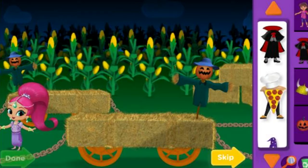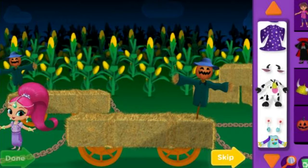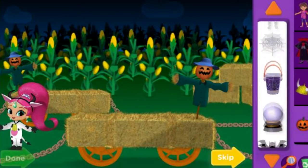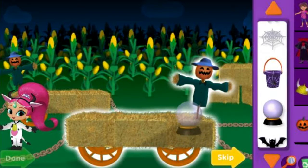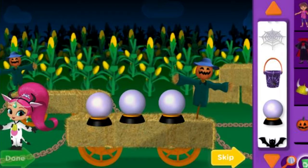Now let's help our friends get into costumes for the Halloween Parade. Click a costume and then click again on the friend. You can also add some funny things to our friends, and some spectacular decorations for our parade. Click on the magnifying glass, then click on something to make it bigger or smaller. If you want to remove something, click on it and click again on the recycling can.